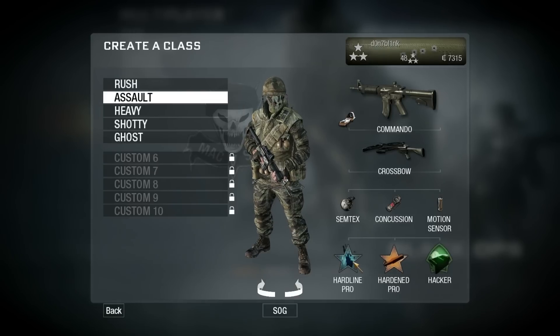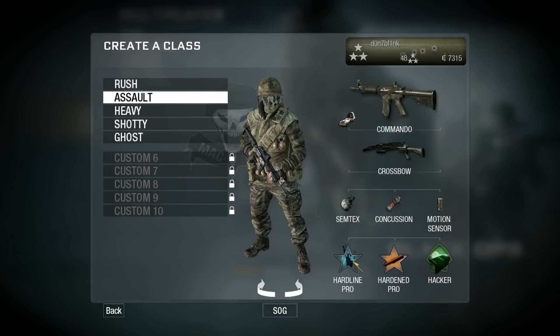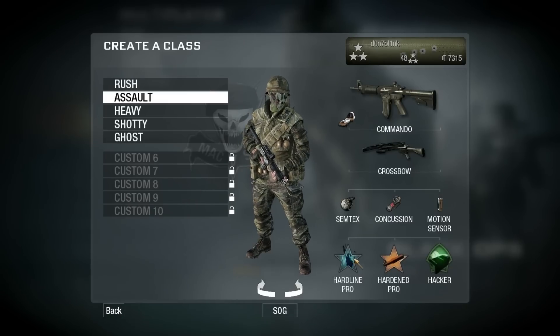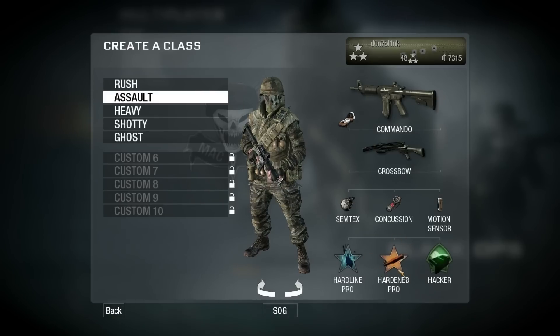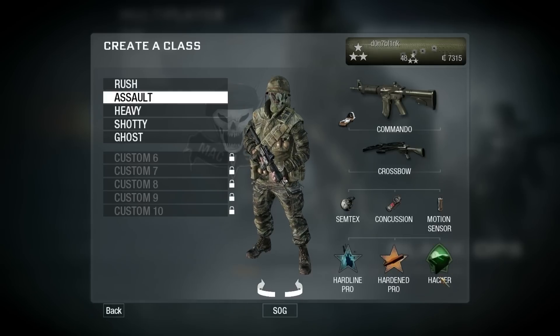I like Hardline Pro because you get your killstreaks one kill faster and you can reprogram care packages. If you run the SAM Turret care package and Sentry Gun killstreak loadout, you can reprogram every single one and get some pretty crazy killstreak rewards. Hardened Pro makes it so you don't flinch as much, which helps keep your aim on point. And Hacker is for dealing with claymores, turrets, Sentry Guns, and equipment.